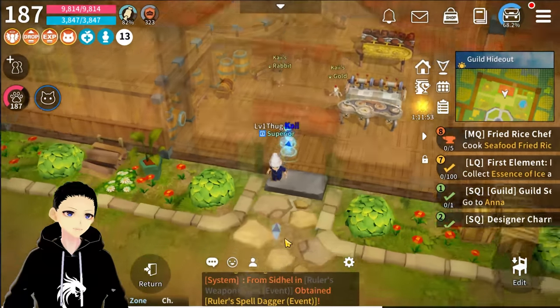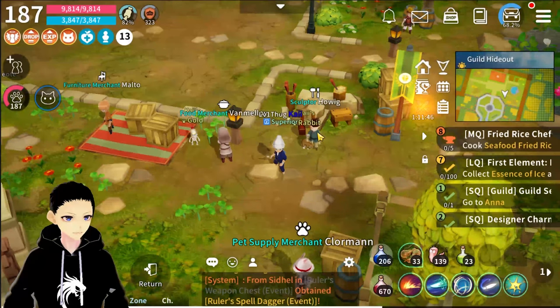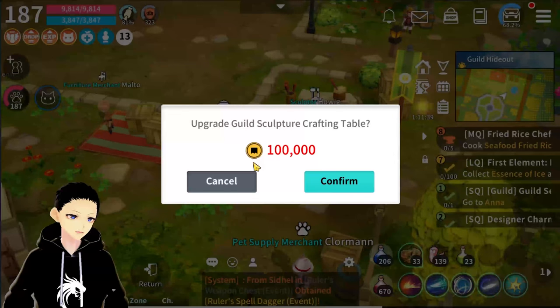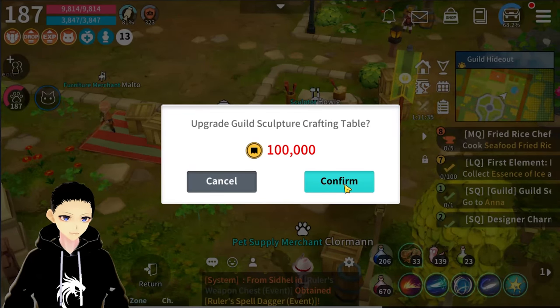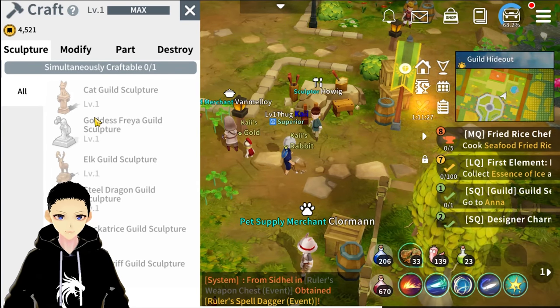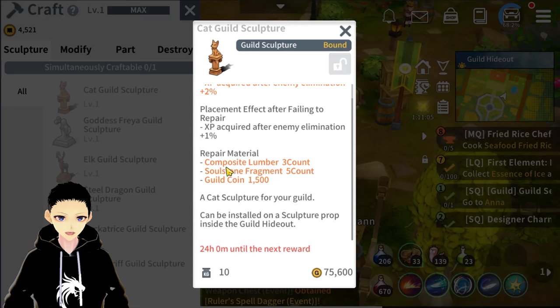I'm currently in my guild hideout. The sculptor NPC is right over here — his name is Sculptor Whole Wig. We have two options: we can upgrade the crafting table, which requires 100,000 guild coins — that's quite pricey. Today we're going to talk about crafting sculptors. You're given six sculptors to choose from. The sculptors do get damaged over time and require occasional repair using composite lumber (3), soul stone fragment (5), and 1,500 guild coins.